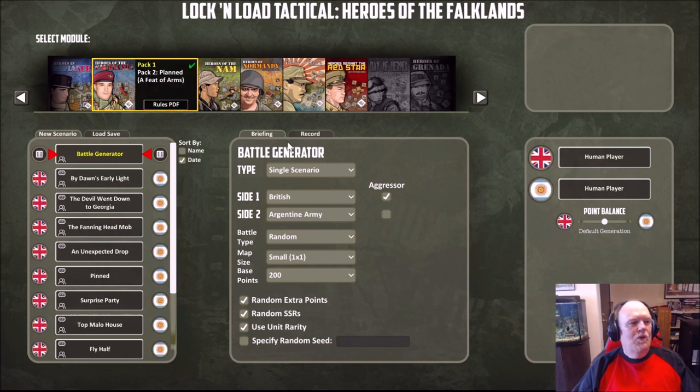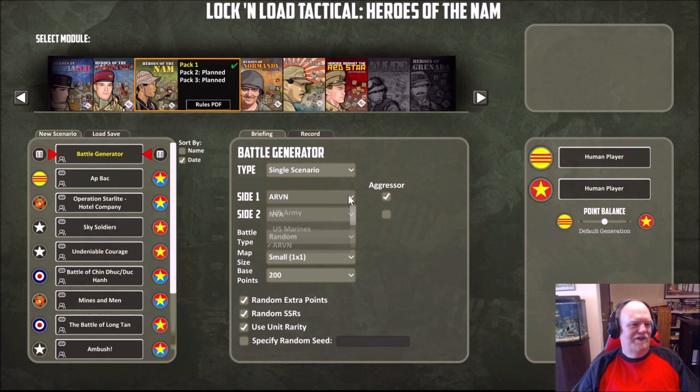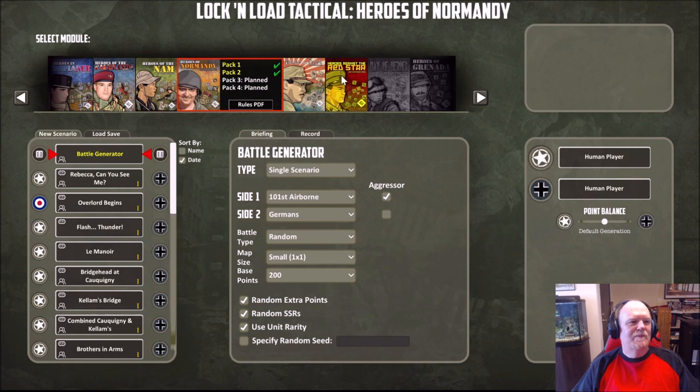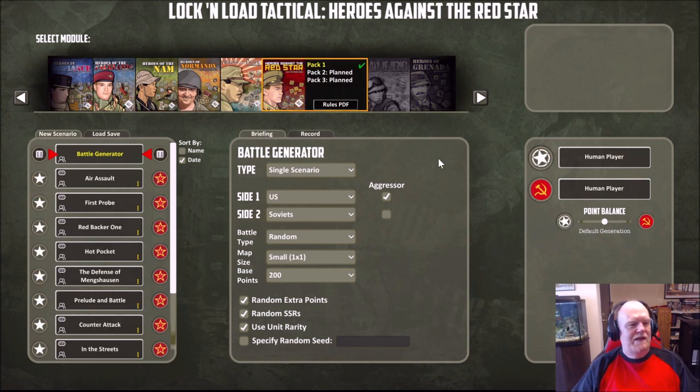What can you do with the Battle Generator? Listed up at the top, you can either do a single scenario or a campaign game, and then you can choose which side you want to be — including the aggressor. You can do force on force, A team versus B team, so you can have British on British, or say Heroes of the Nam — Viet Cong versus the NVA. You can do whatever type of mixed-up mashup you want. We are working on eventually letting you take Heroes of Normandy against Heroes of the Red Star if you wanted to do that.